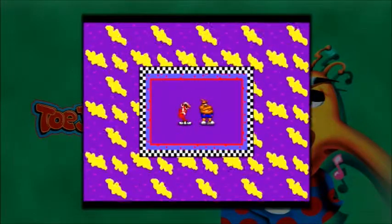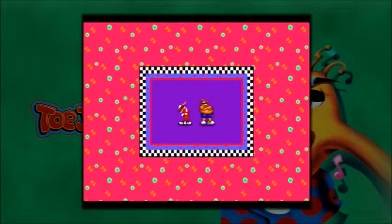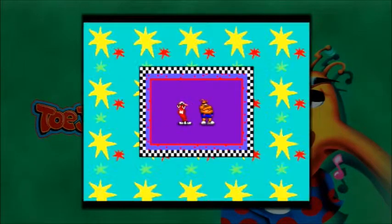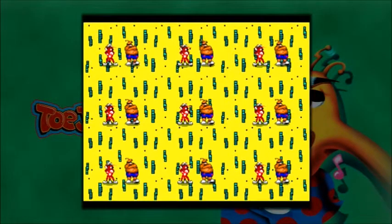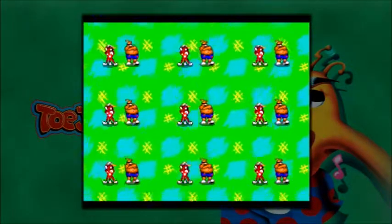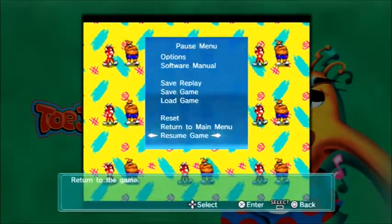Evidently I'm controlling it with the L3 thumbstick. And start does that. But I don't know how you're supposed to get out of here. You'd think they would map a quick exit on the buttons. Oh wait, here we go — return to main menu, maybe? You'd think they would just give you something to get back to the main area besides this.